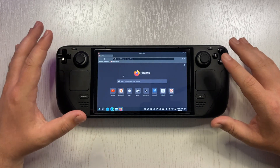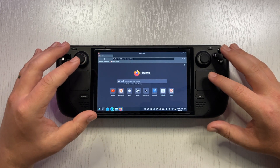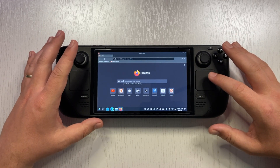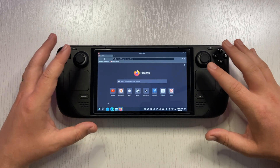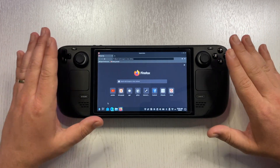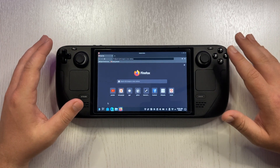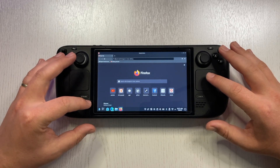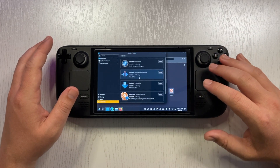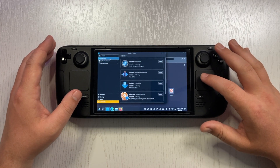I'm actually planning on using the Steam Deck as my only PC for one week to see if there are things I cannot do on it. I'll even try editing everything on the Steam Deck, so please stick around for that video. To enjoy the desktop experience more, you'll want a mouse, keyboard, and especially a monitor. The interface is very familiar to other operating systems like Windows. Also, check out the Discover Software Center — there are a lot of applications you can install on your Steam Deck.